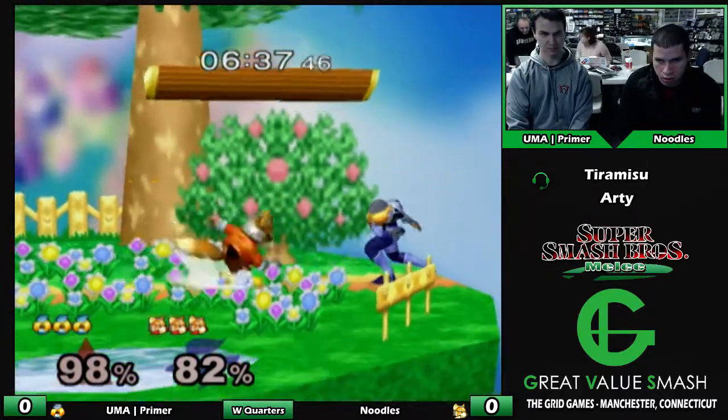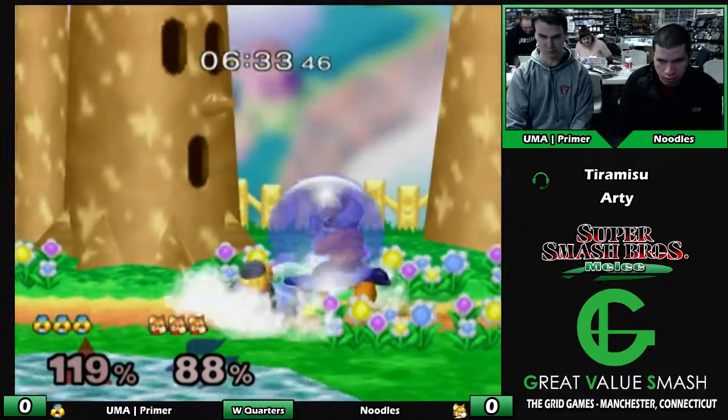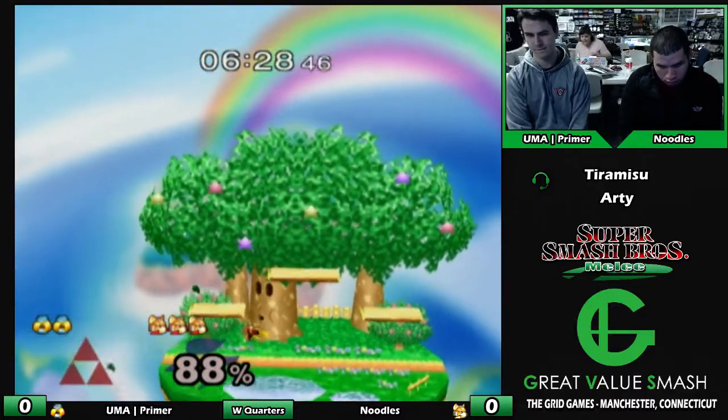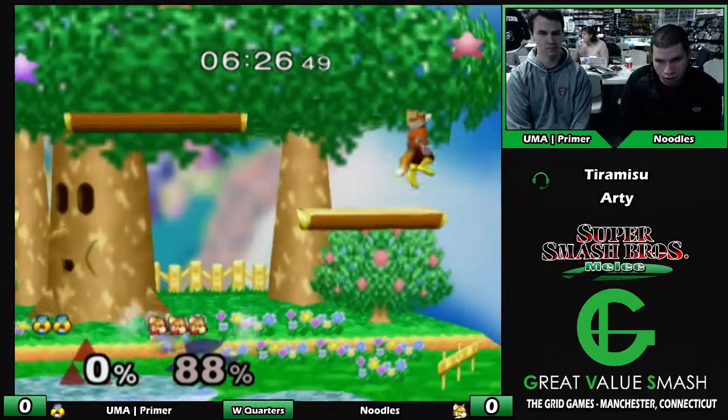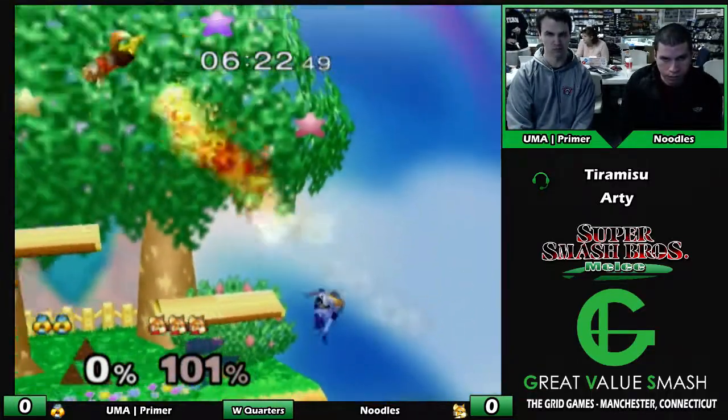This is actually really close. I don't know anything about Sheik's side of this matchup — I know very little. Since he got hit with only one hit of the down smash on shield, he could wavedash, shine, and then into up smash, which is what he did. That's pretty good.